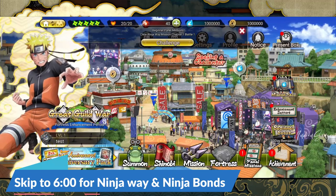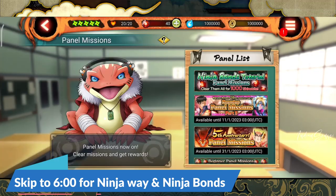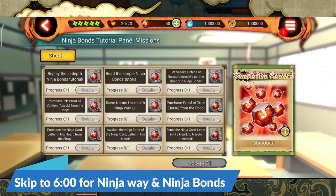This is a very fresh account — if you see, it's level one — because in my account it's already been done, so that's why I couldn't show you in my account. So basically I will show you how to complete this panel mission, because it is quite confusing on how to do some steps in this one. I will also show how ninja bonds basically work.